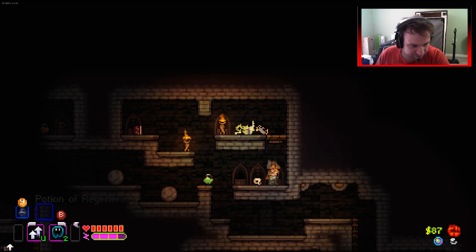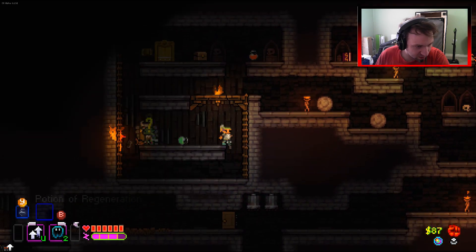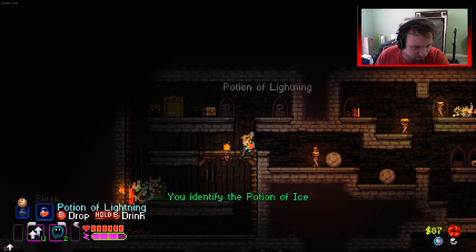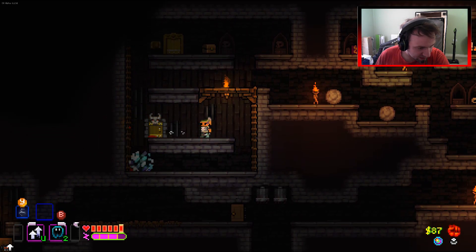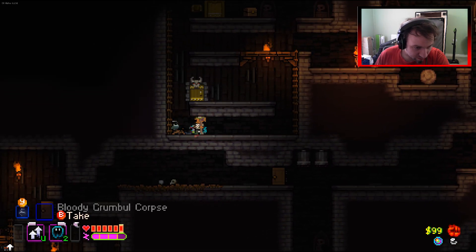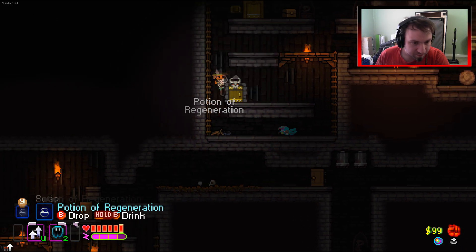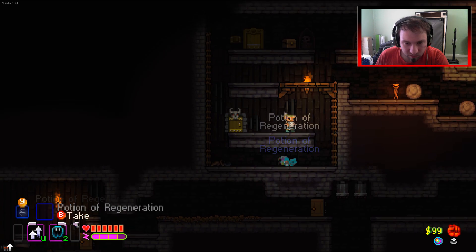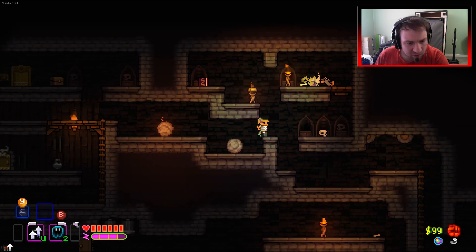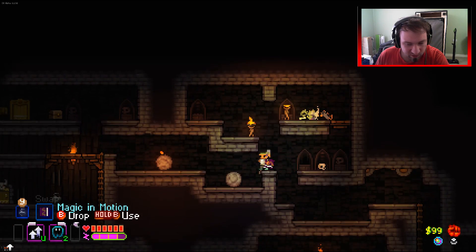We don't want either of these. That's a potion of lightning - red is lightning, even though it didn't tell me. And another regeneration - freaking beautiful! I'm quite happy to hold on to regeneration. The purple one again - magic in motion, that's haste right there.